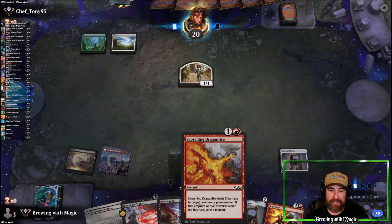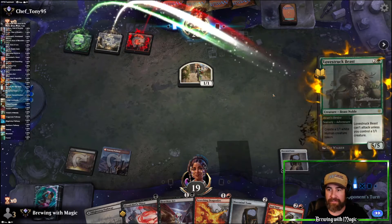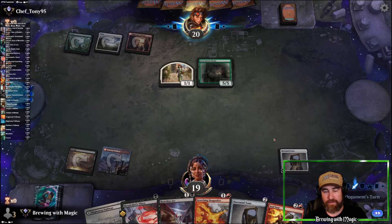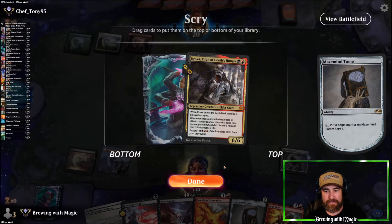The Bloodchief Thirst isn't going to kill the Lovestruck Beast Token, so that hits and we get smacked for one. Then we Scry! We have a land drop for next turn — I think I want to keep that.